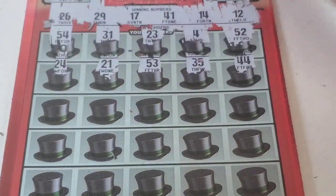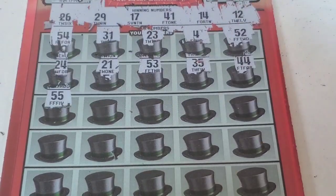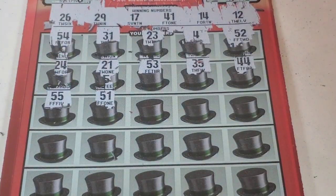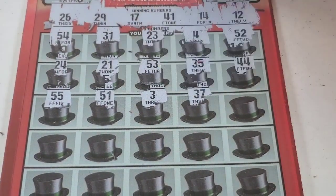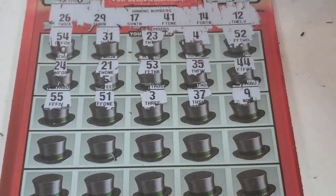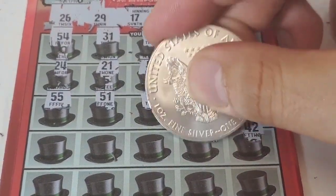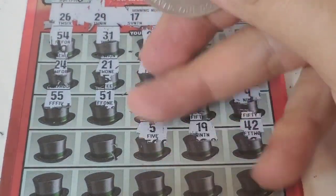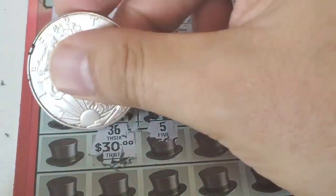24 — not a match. 55. 51 — no match. 3. 37. 57 — not a match. 42. 19. 5. 36. How much is the prize?